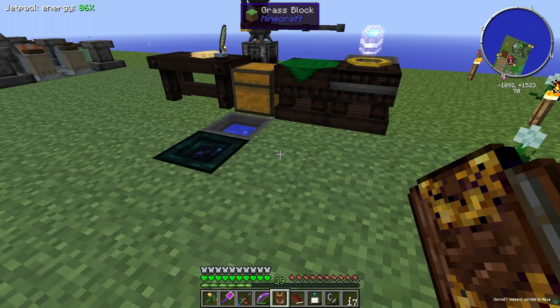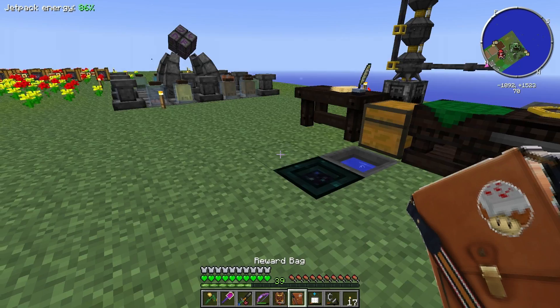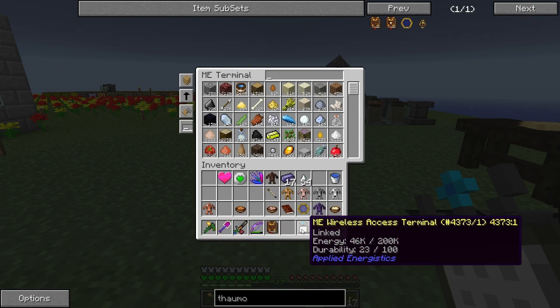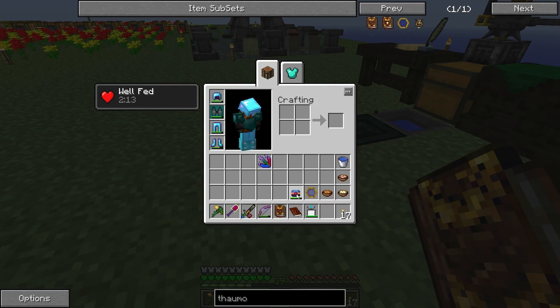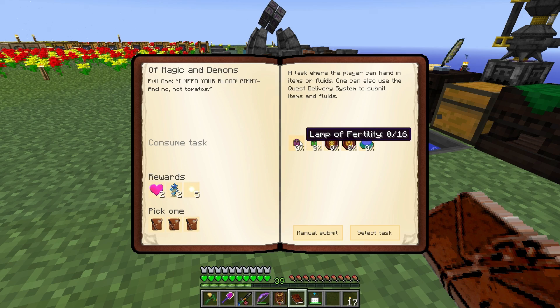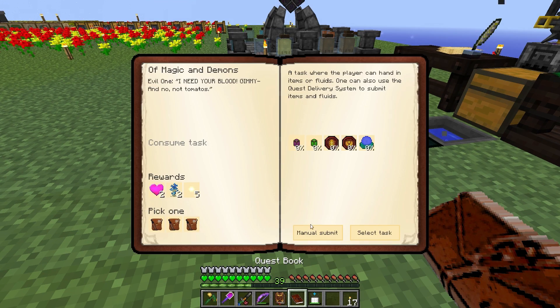We have all of these golems now created - that's awesome. It's going to give us a full heart green heart canister and a reward bag. We got a wood golem as a reward. My ME wireless access terminal charger thing is running low, so let's put some of this extra stuff away. Next thing on our quest book - we have to do Of Magic and Demons. This wants us to make a lamp of fertility, or 16 of them. Let's look in our ME system - we have some of these things. We're already 43% of that done.